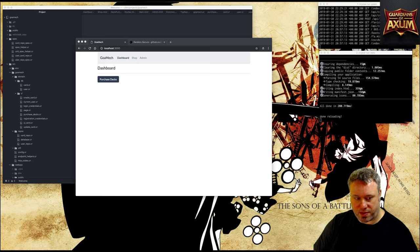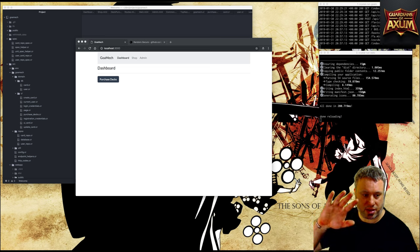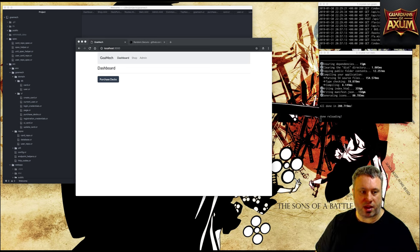I managed to sort my cameras and lights out a bit better now. As you can see there is much better lighting and much less weird after effects from the lights. Last time I had a fuzzy edge in the corner and I think I managed to sort that out. The color still looks a bit red but we'll fix that in the next few sessions.